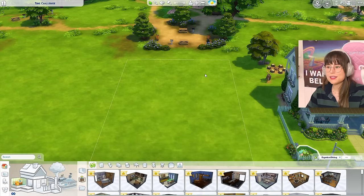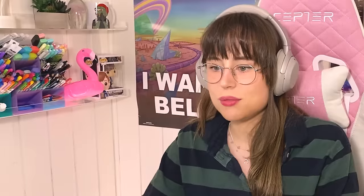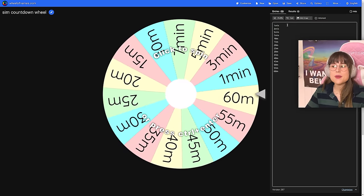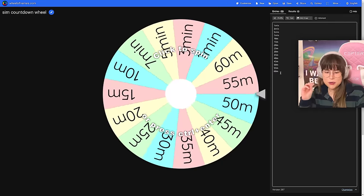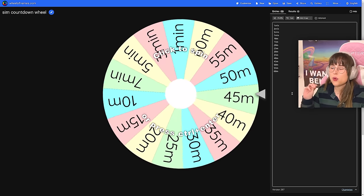It's gonna be horrible, we all know this. This is the little lot we're gonna build on, next to my beautiful houses. We're gonna start off with the exterior of the house. I've got a little spin wheel with time limits written down - one minute, three minutes, five, seven, ten, fifteen, twenty-five, up to sixty minutes. Even sixty minutes isn't much for me. I'm actually really nervous - I hope I don't get one minute for the exterior.